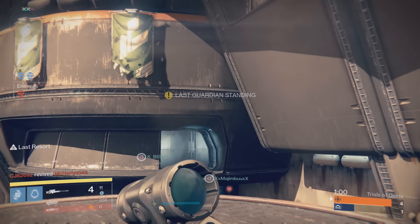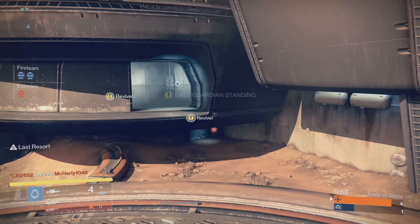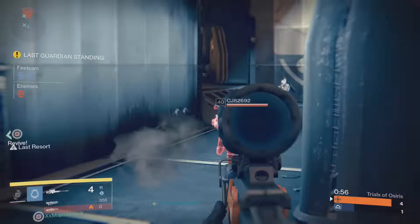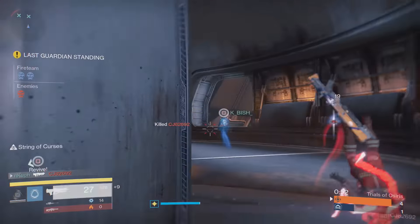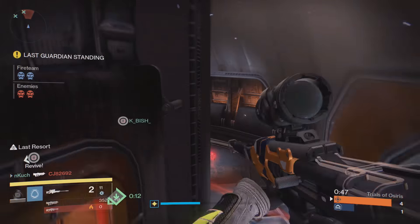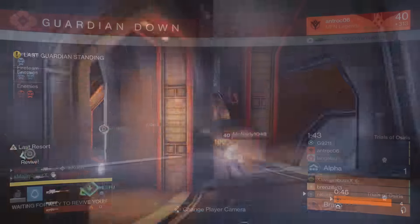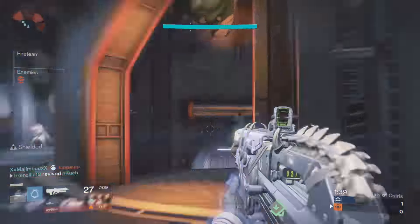If somebody moves in front of the guardian that you're aiming for, your reticle will automatically get adjusted and move towards the person that is moving in front of him. This phenomenon occurs because you have aim assist. The higher aim assist you have, the more likely and stronger this effect is going to take place on your guardian's reticle.